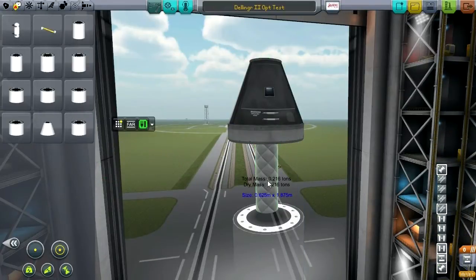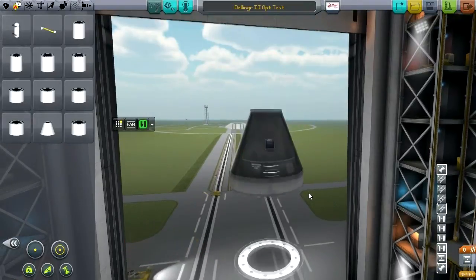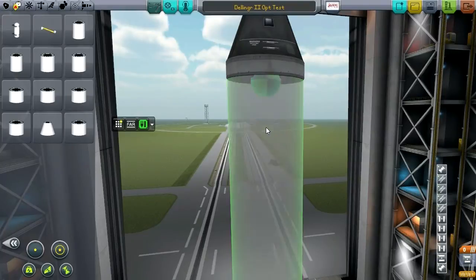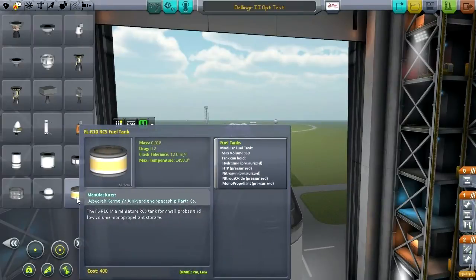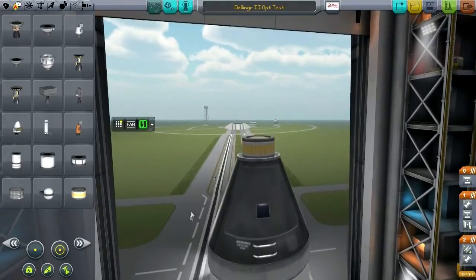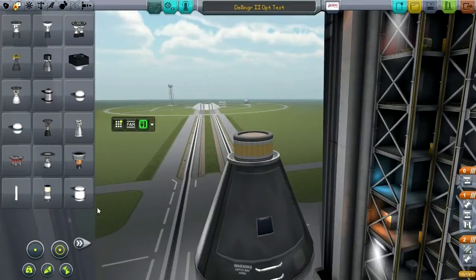And this service module has that problem where I can only stretch it to 0.625 meters. So we can't have a service module tank here — there goes that plan. The alternate plan is to use these stock monopropellant tanks. That's only 60 units, which actually would be enough to bring us back down, but that's not much margin to work with.